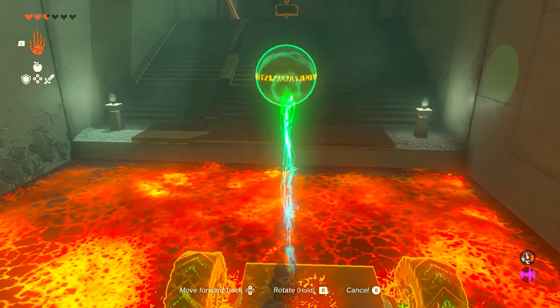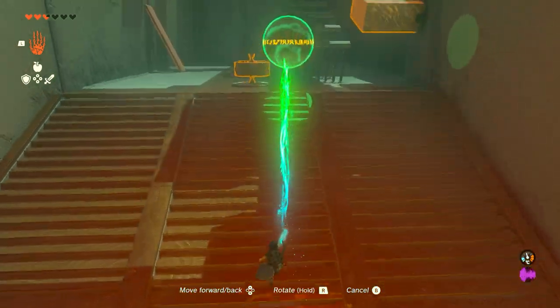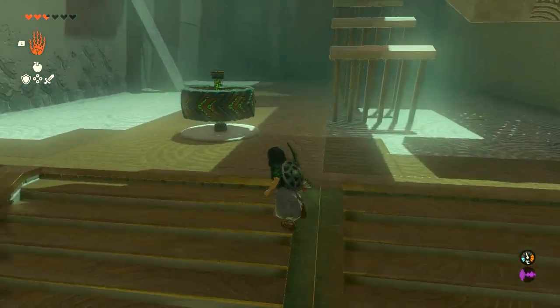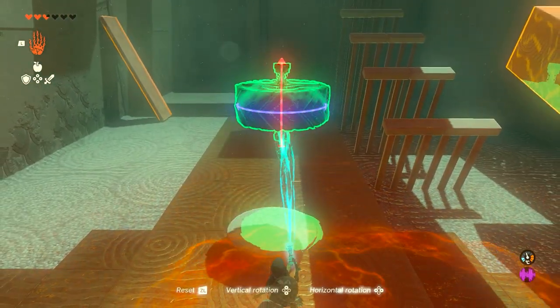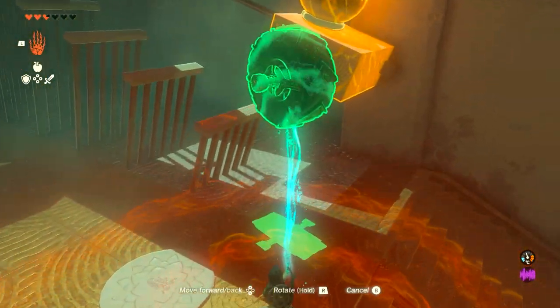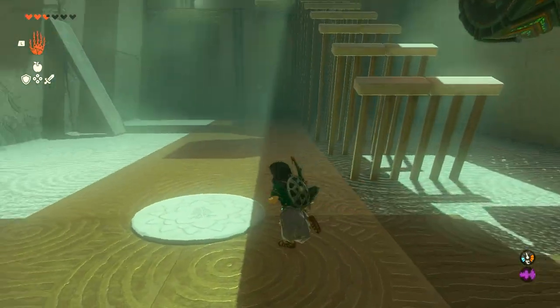The next part is probably where you first got stuck if you are watching this video looking for advice. What you're going to do is stick the ball to the top of this rock, and then attach this wheel to the side of the rock like this. Make sure the arrow is pointing upwards — towards the left from my angle here — so that it's going uphill.